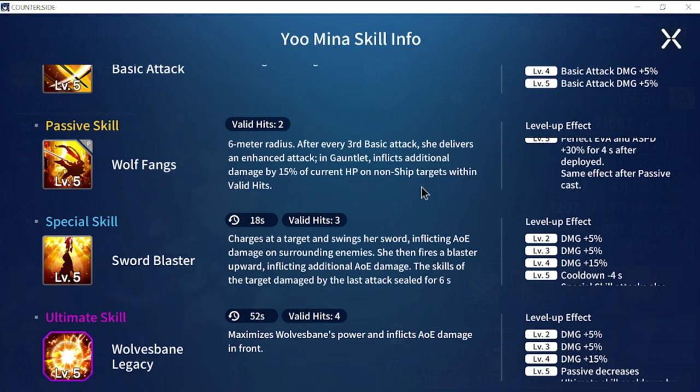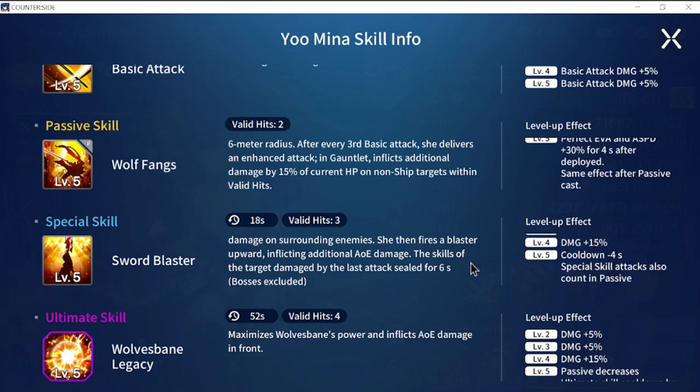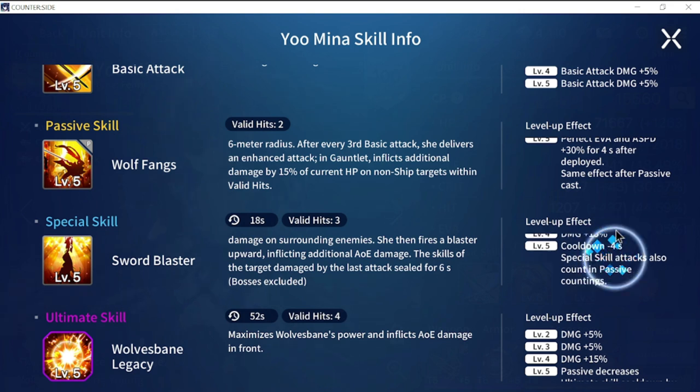Let's look at her special skill - Sword Blaster, 18 seconds cooldown, valid hits of three. She charges at the target and swings her sword inflicting AOE damage on surrounding enemies, then fires a blaster upward inflicting AOE damage. The skill of the target damaged by the last attack gets sealed for six seconds. Combined with her passive, when she comes in and does her special skill, you're either sealed or she has perfect evasion - so nothing can be done for those four to six seconds.